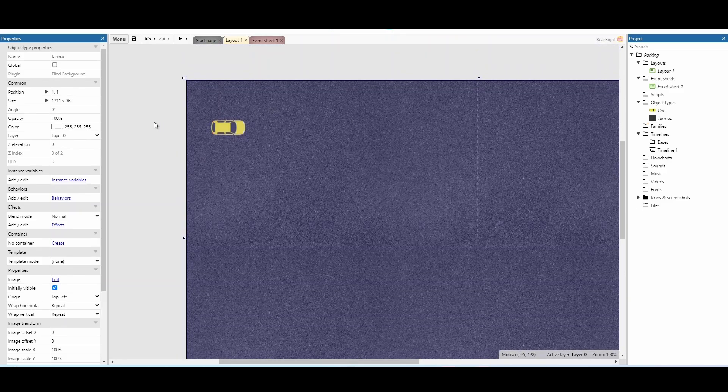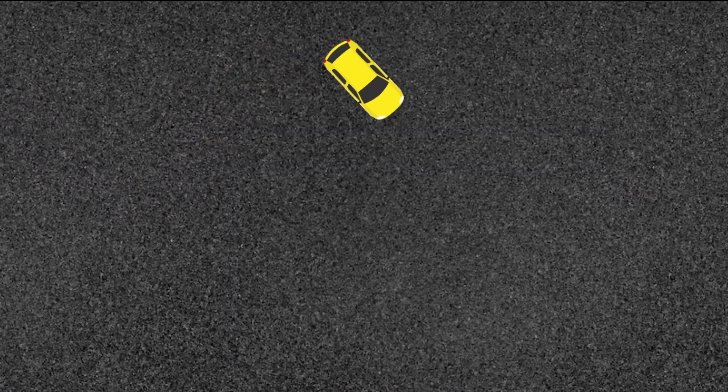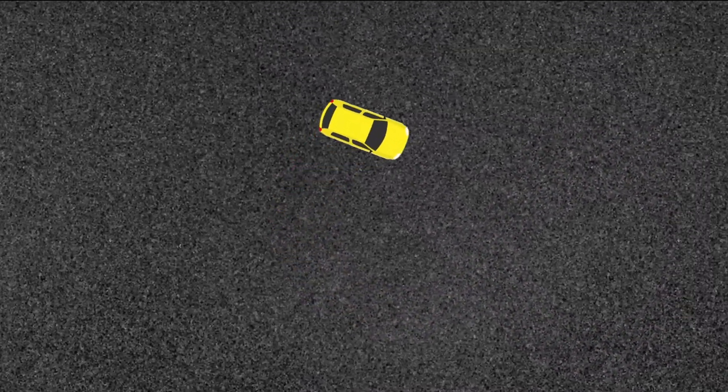Now I've got my car in place, I can do a test and start driving. I can use the arrow keys to move around and the level scrolls with the car. So far so good, but not very exciting — so let's add in the parking element.